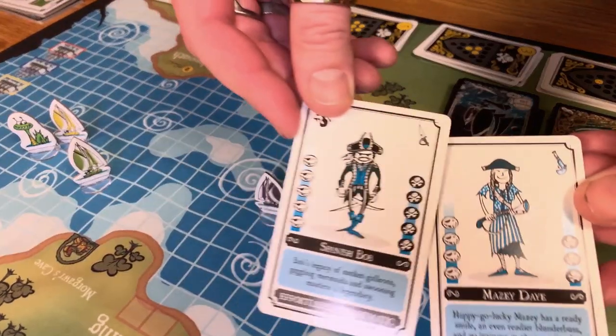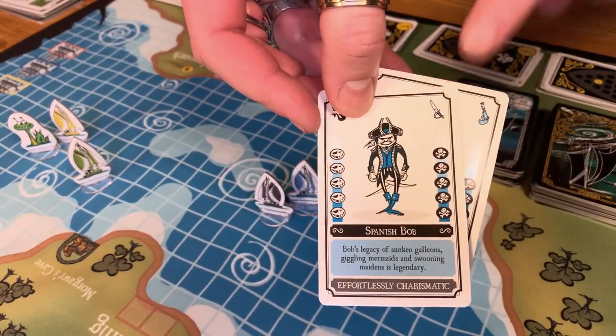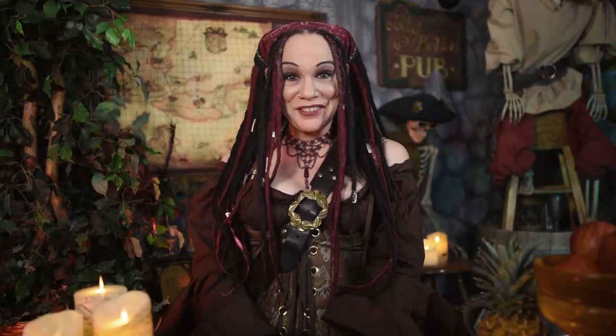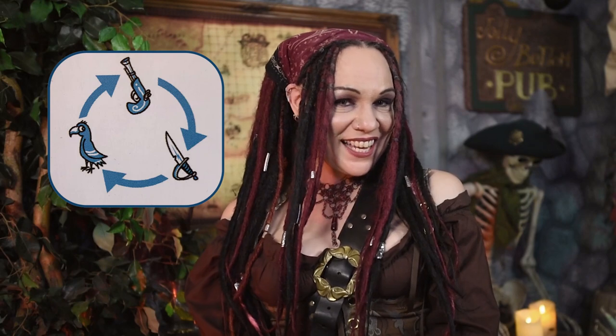The other option is declaring a duel — a more sophisticated way to deprive an honest sailor of their resources. Each player reveals a crew card at the same time, and the icons on the upper right are compared. It's rock, paper, scissors, but more piratey! Pistol beats Cutlass, Cutlass beats Parrot, and Parrot beats Pistol, for some reason. If it's a draw, the attacker may try again. Return the crew, and the winner draws one random card from the loser.